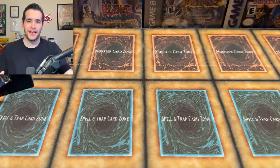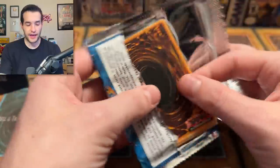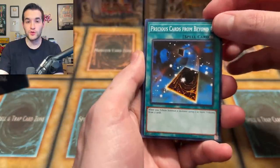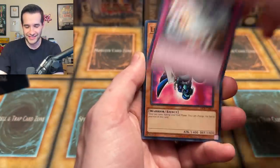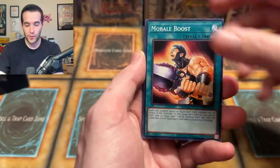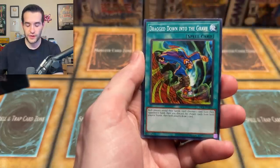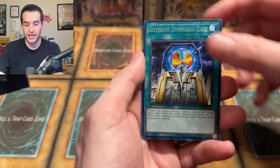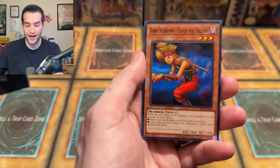I think it's safe to say we beat Invasion of Chaos. Dark Crisis, last pack — we got one more chance. Rose and Soul, Little Wingard, Morale Boost, a Vile Parrot Archfiend, Dragged Down to the Grave, Maju Garzette, Different Dimension Gate — and our final card: Dark Scorpion Chick the Yellow.